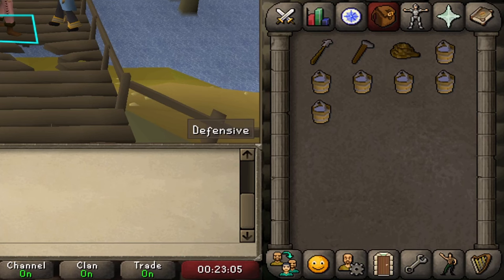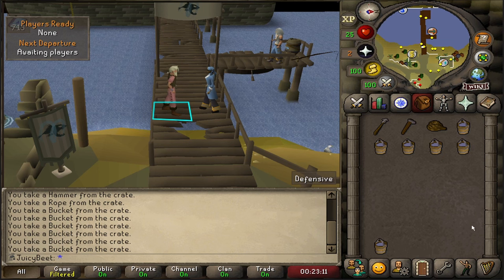If you find counting hard and you want to go complete autopilot, slide one bucket to the bottom left corner of your inventory. This is basically our marker for how many fish we need to cook on the first rotation, which is 16. You'll see what I mean shortly.